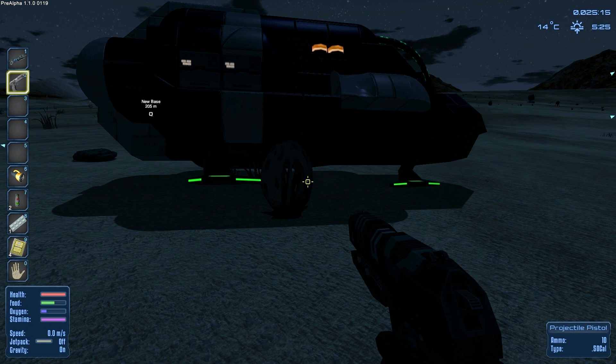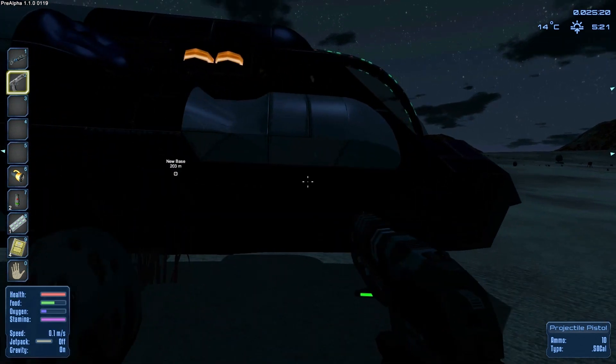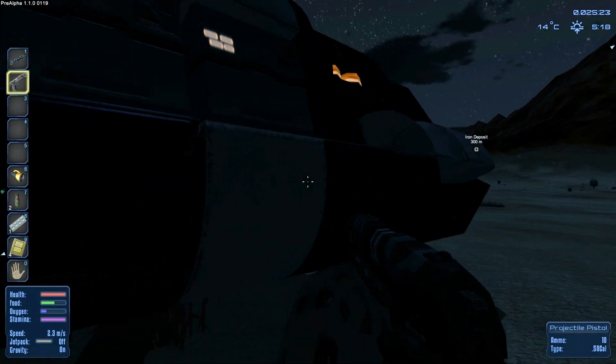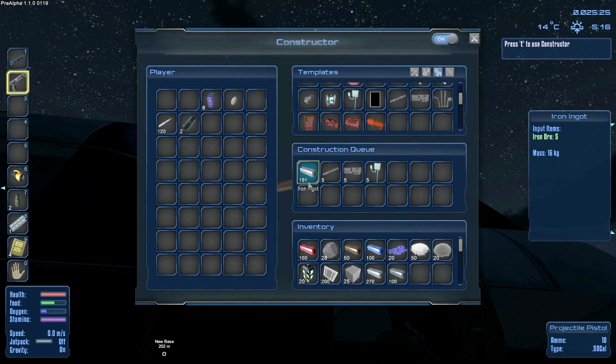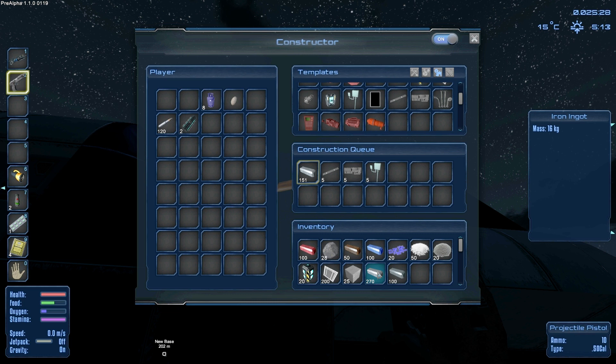Hey guys, it's KJ48 and welcome back to my Eperion Galaxy Survival let's play. This is episode two, and I'm just sitting here at my escape pod. I ran over from my base to the escape pod and I was doing some crafting, and everything stopped and I'm like, what is going on?